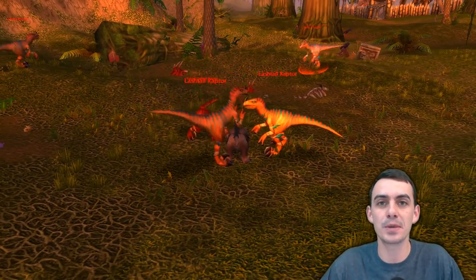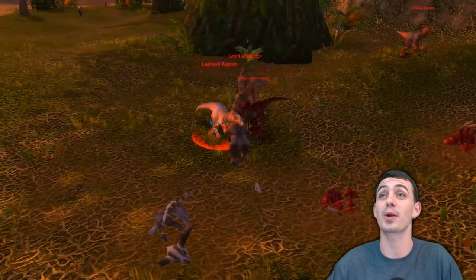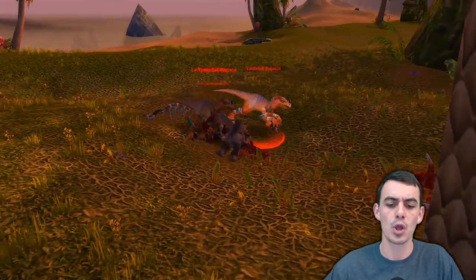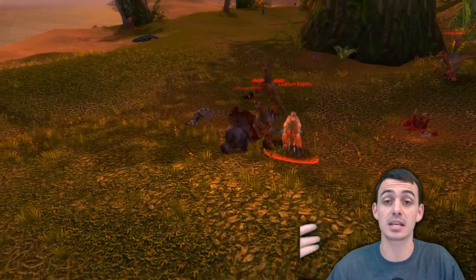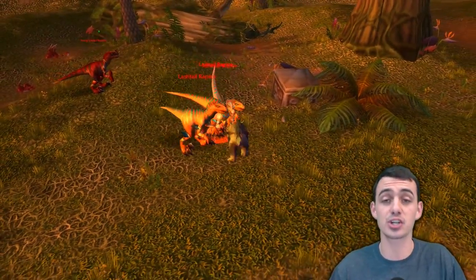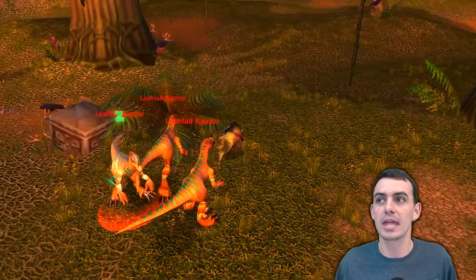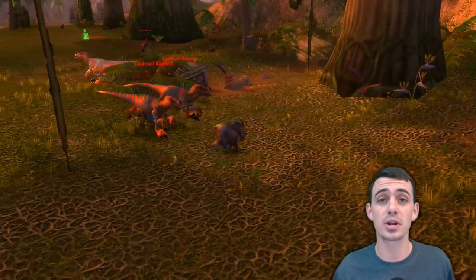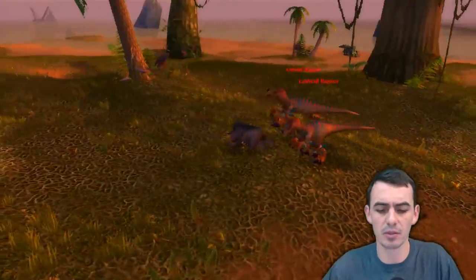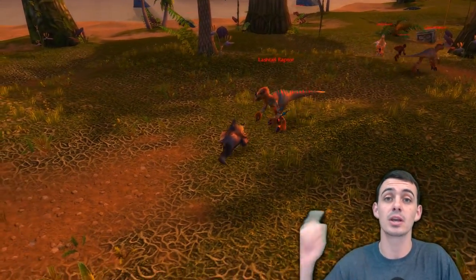For world PvP, say you're in Stranglethorn Vale and your alt just hit level 30 — you send them this chest piece right away. It works for druids, rogues, hunters, and shamans, and honestly even paladins and warriors because the equip ability is that good. You're questing at 25-50% health and a warrior charges in — all of a sudden he gets stunned on his first ability. You're off scot-free.